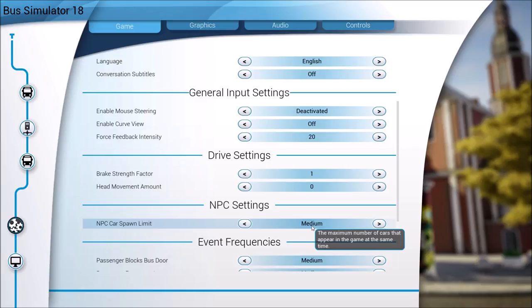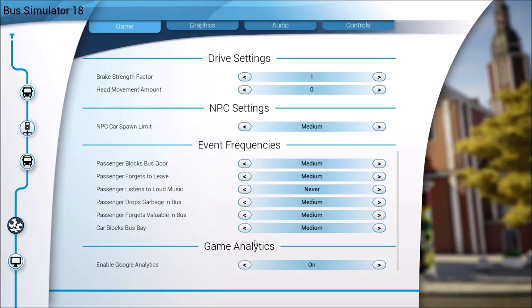NPC settings I'm turning down to medium - I've been playing on high but this could give us some extra FPS, especially with recording taking CPU power. For event frequencies, these are random events during the game: passengers blocking the door, a patient forgetting to leave at their stop, and passenger listening to loud music - that one I've turned off completely because I don't want any copyright issues with music on YouTube.